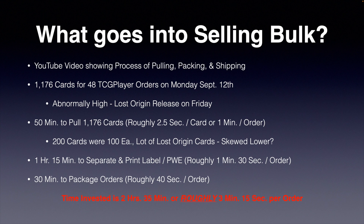In this case, roughly two and a half seconds per card to pull all of the cards for all of my TCG Player orders. One hour and 15 minutes to actually separate the cards into each individual order and at the same time print the labels and print the PWEs — that's roughly one minute and 30 seconds per order. And then it took me 30 minutes to package all of the orders, which is roughly 40 seconds per order. Total time invested for pulling, separating, and packing all of these orders: two hours and 35 minutes, or roughly three minutes and 15 seconds per order.